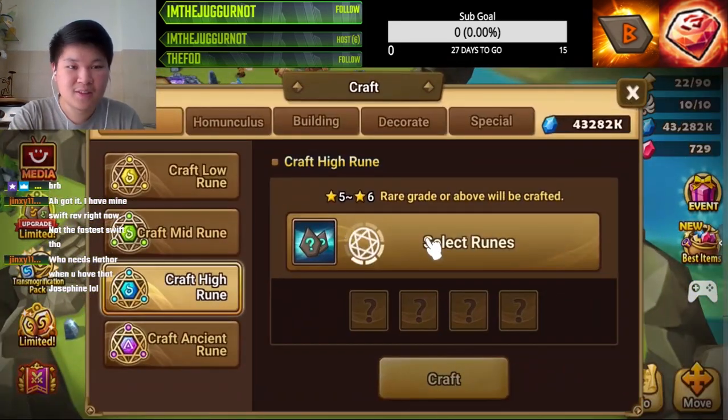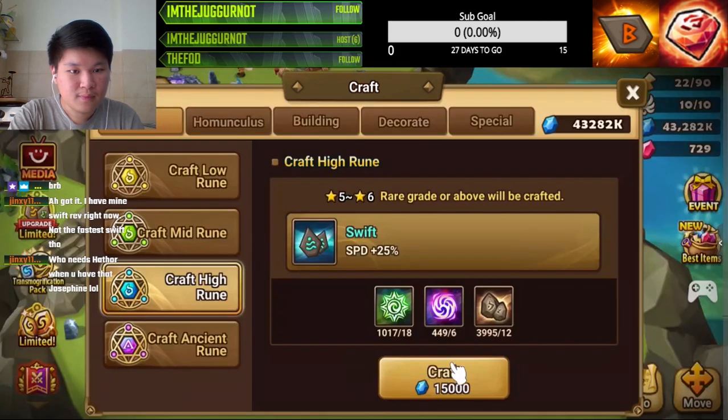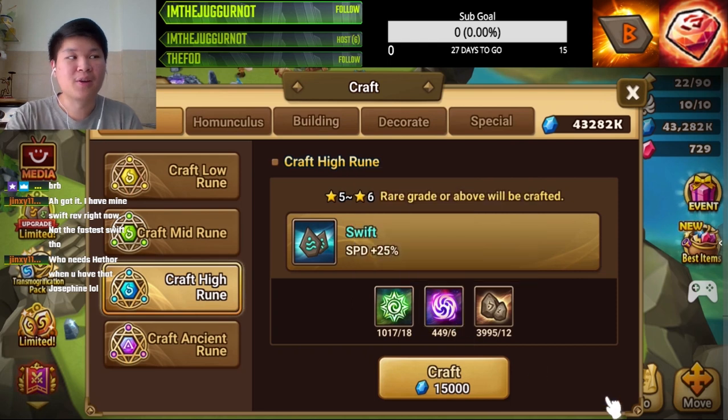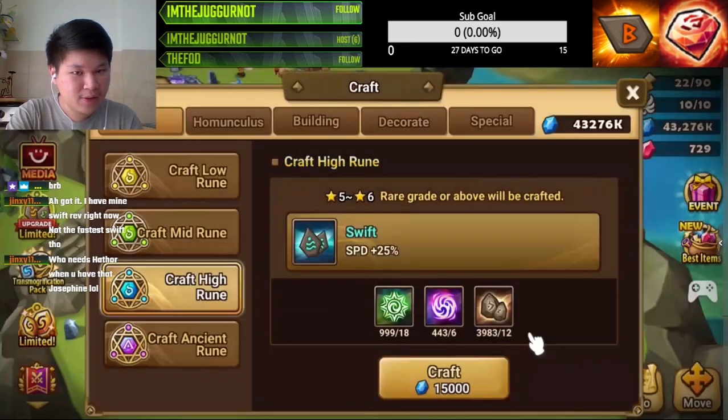Now I'm looking for a swift rune. We have a thousand symbol of harmony and four hundred forty-nine chaos symbols. What I'm looking for is a swift rune — specifically legend runes with speed substat, and if possible an invalid status substat, so that when we reappraise the runes we get a higher chance on speed.